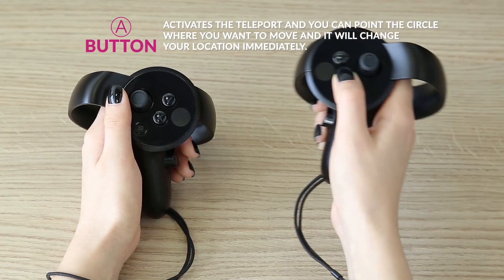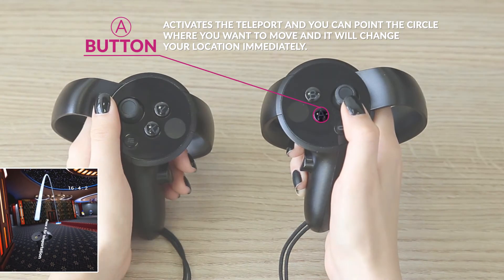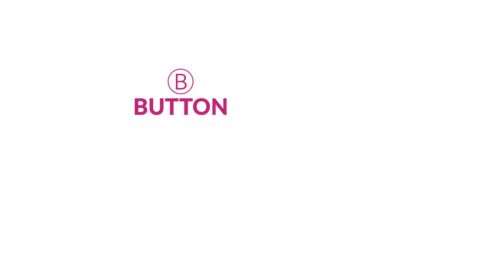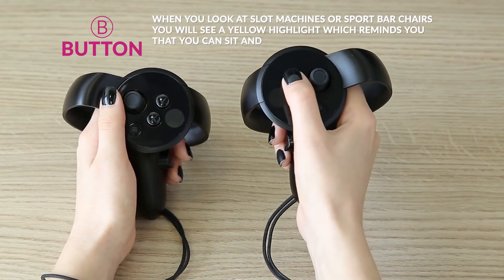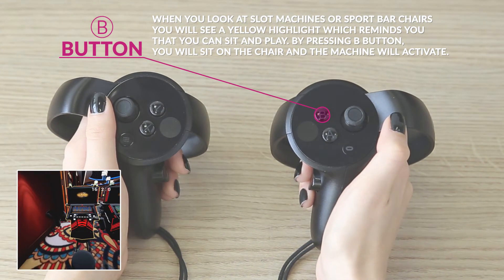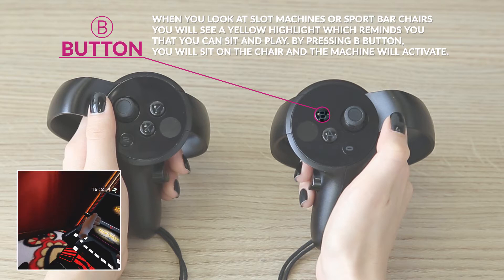This activates the teleport, and you can point the circle where you want to move and it will change your location immediately. B button: when you look at slot machines or sport bar chairs, you will see a yellow highlight which reminds you that you can sit and play. By pressing B button you will sit on the chair.